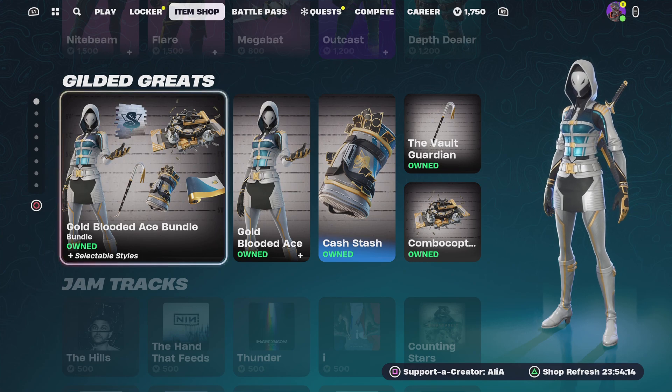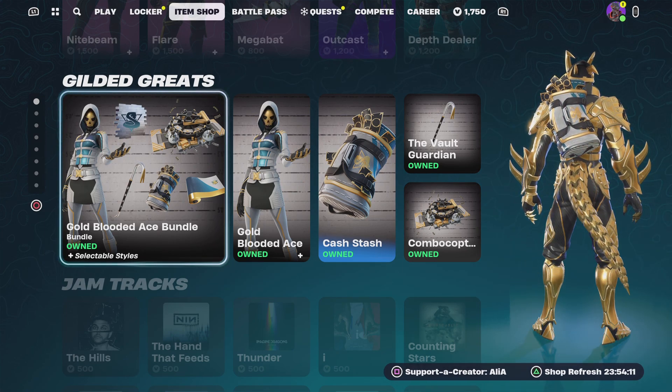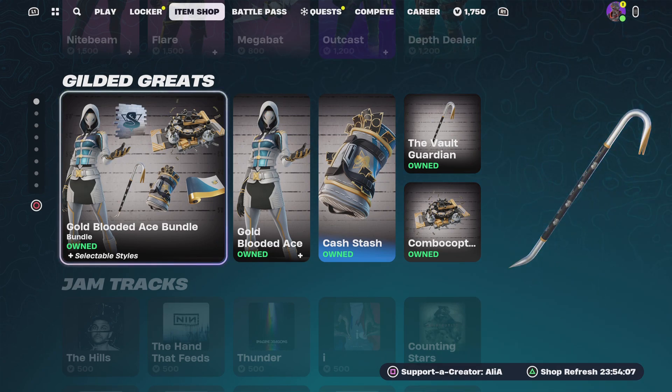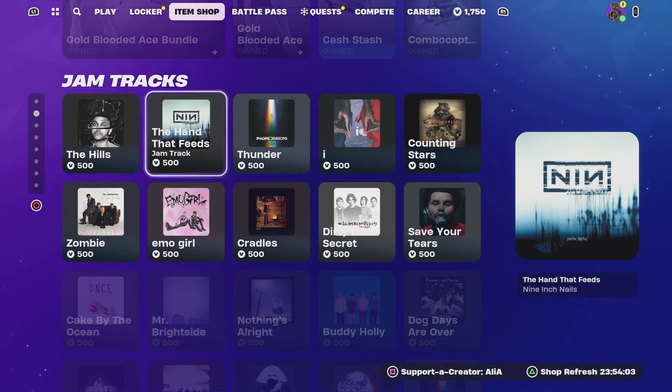Moving on to the bottom of the shop — we still have the Gilded Great, and as you guys can see we have the Gold Blooded Ace bundle. I have already covered this in its own 'is it worth it' bundle video from last chapter. Moving on — no new jam tracks tonight.